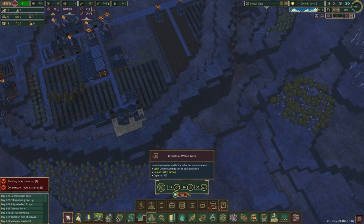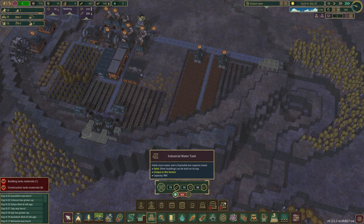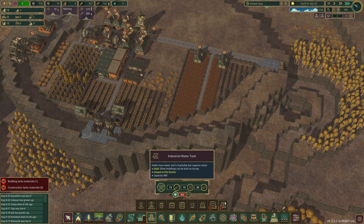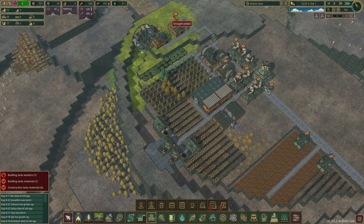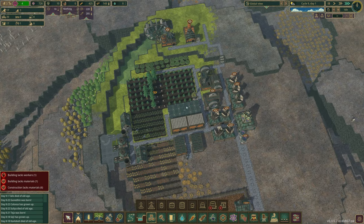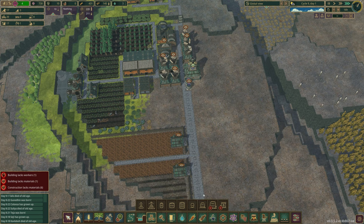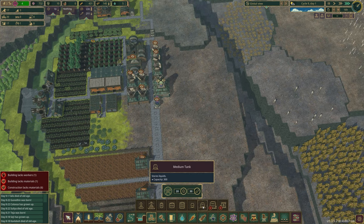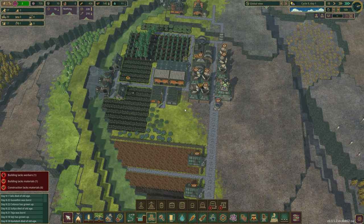We've got a large water tank here. I want to see what this one looks like, but I can't build it because it needs metal. We've got no water — but we've got water coming back! Oh my God, that was clutch, so lucky. Okay, enough messing about, let's deal with this. Let's get storage over here. We've got to think about what resources are we going to be using? Let's pause so we can focus.